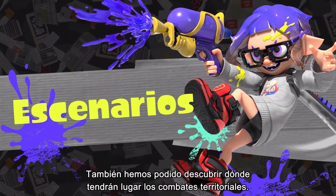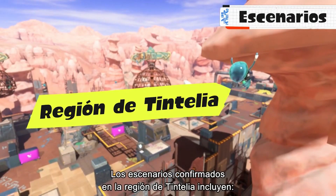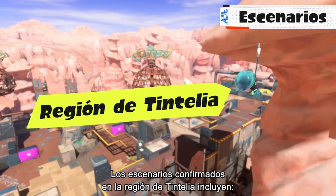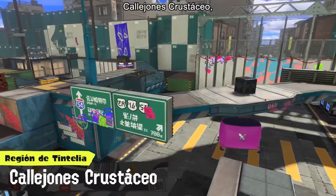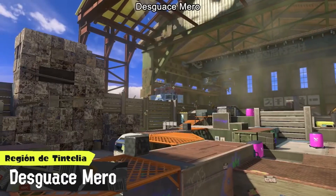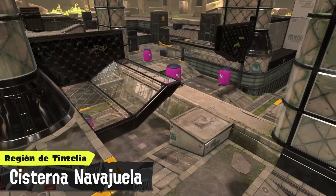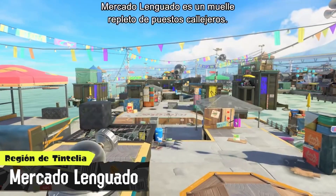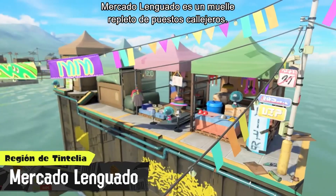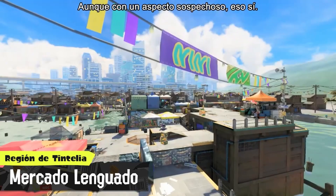We've discovered where these Turf War battles will take place. Stages confirmed for the Splatlands include Scorch Gorge, Eel Tail Alley, Mincemeat Metalworks, and Undertow Spillway. There seem to be other stages as well — Haggle Fish Market, a pier filled to the bream with street vendors.